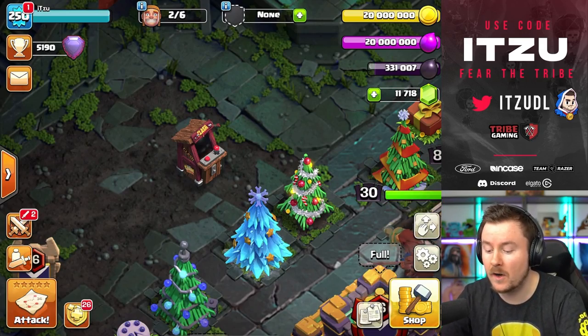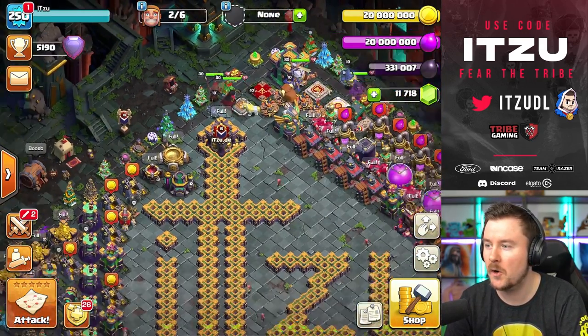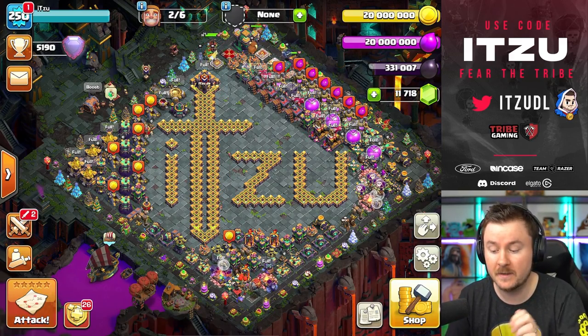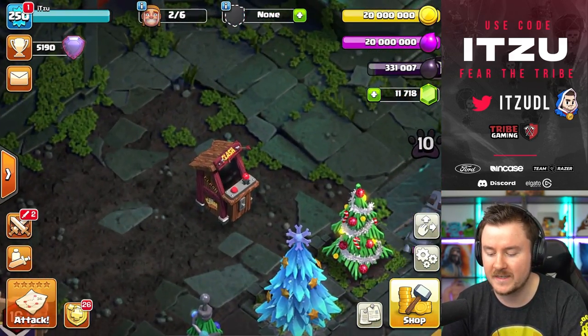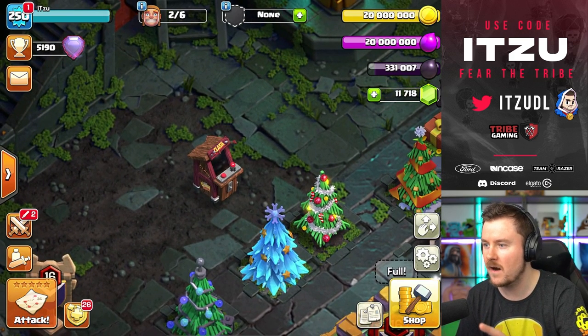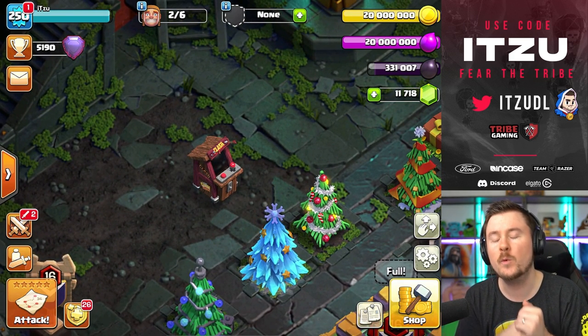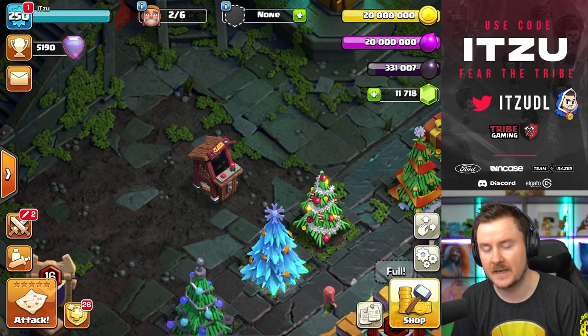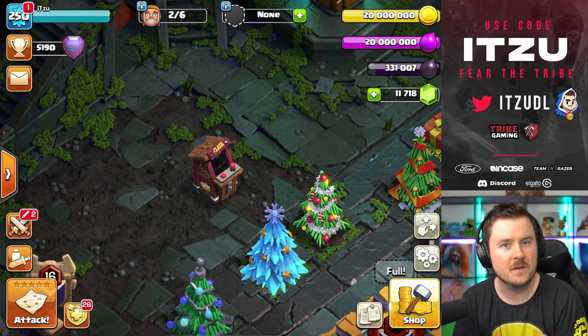Hey Clashers! By now you've probably seen the thing in the top left corner of your village where clan games typically are. In this video I'll explain what it is, why it's there, and what you can do with it. We're going to play the new slash old Clash game which you can play on that thing.